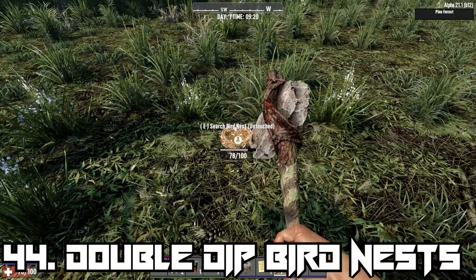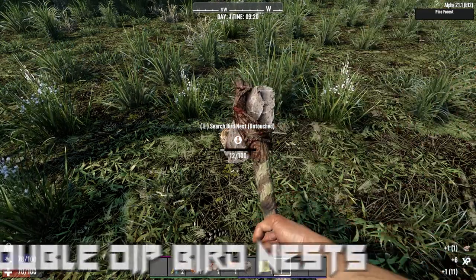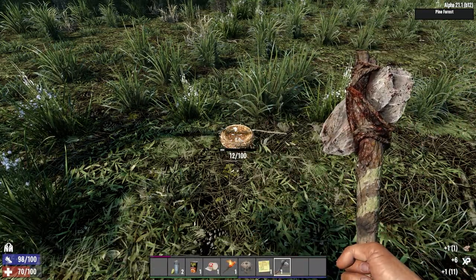You can maximise the amount of feathers you can harvest from birds' nests by first damaging them until their durability is low, then searching them for feathers contained inside.